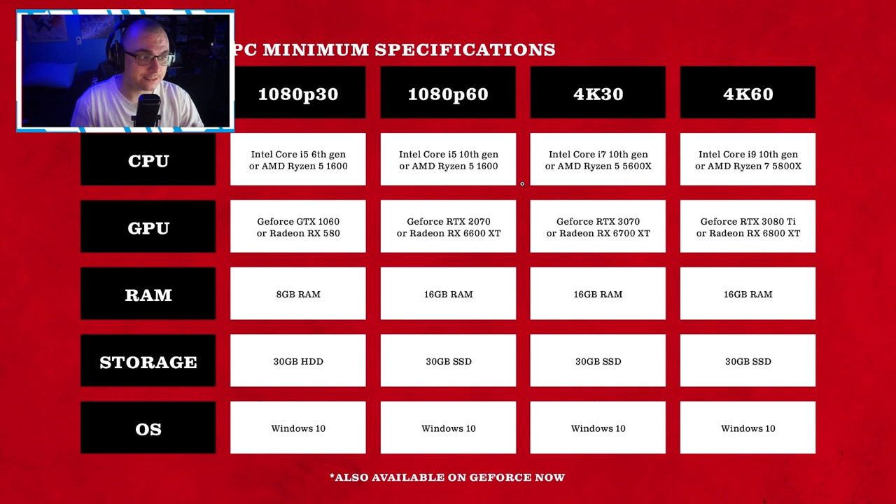For 4K 60fps, you want an Intel Core i9 10th generation or on the AMD side a Ryzen 7 5800X. For your GPU you're looking at a GeForce RTX 3080 Ti or a Radeon RX 6800 XT, and then the same 16GB of RAM and 30GB SSD across the board.